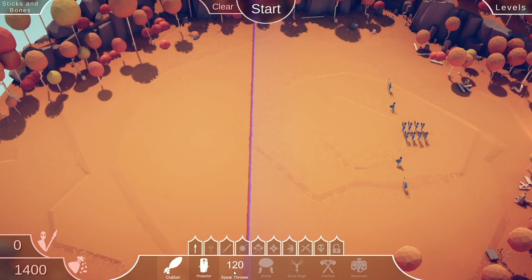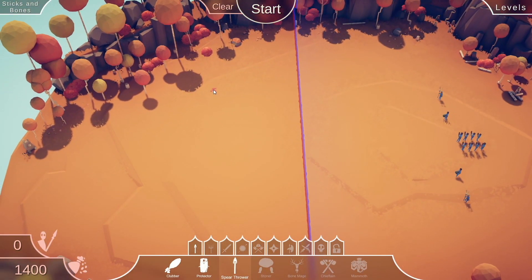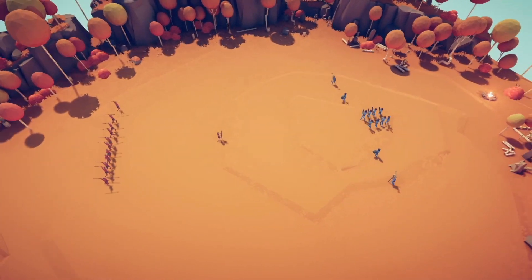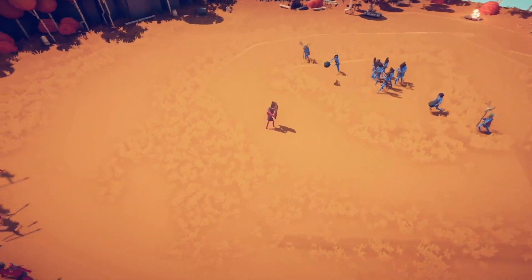It looks like I'm going up against some Stone Throwers, Clubbers, and some Bone Mages. I like the Bone Mages, so let's see if a bunch of spearmen can win. I'll also plop a protector to hopefully distract and pull in some of the enemy to make it easier to hit them.